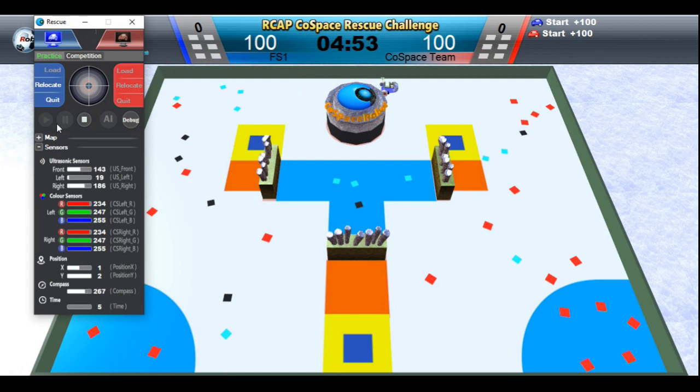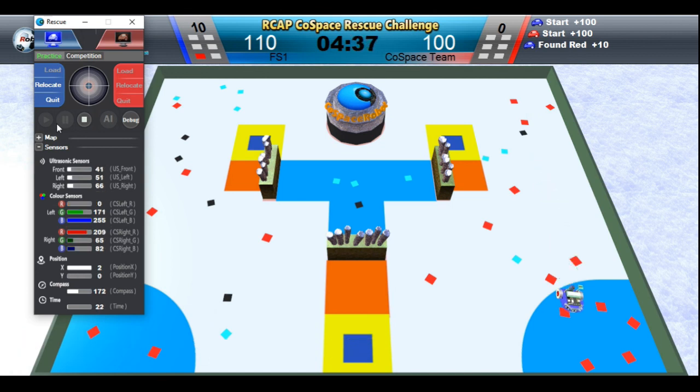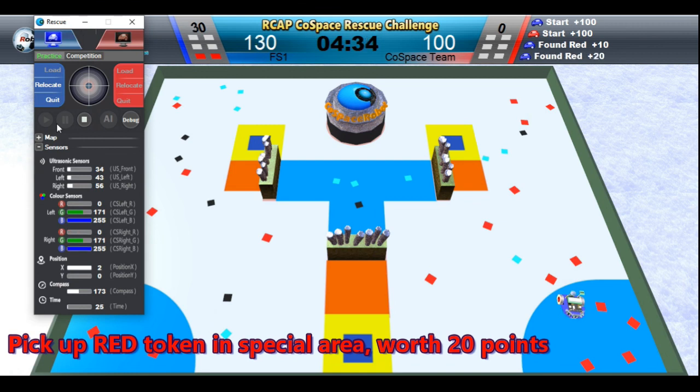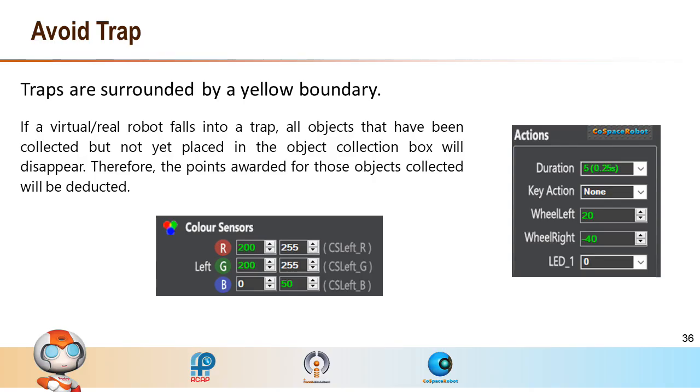If the robot is on a white surface or a regular zone, the red object is worth 10 points, the cyan object is worth 15 points, and the black object is worth 20 points. In a special zone, the cyan object is worth 30 points and the black object is worth 40 points. If the robot falls into a trap, all objects collected but not yet deposited will disappear. When crafting a strategy, please pay attention to both offense and defense — be balanced.